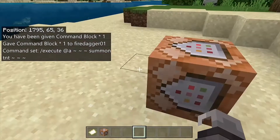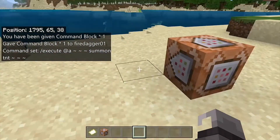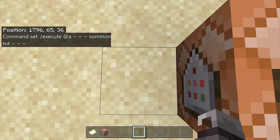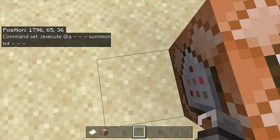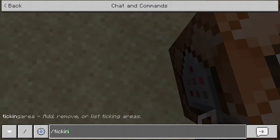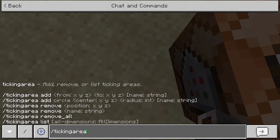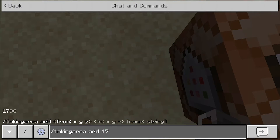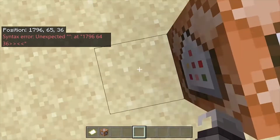We're not going to actually do anything with that yet because we're going to set up the ticking area before we do anything. So what you want to do is stand on one side of the command block, and go slash ticking area add, and then put in whatever the coordinate is for you when you're standing there. Press enter and have that saved.